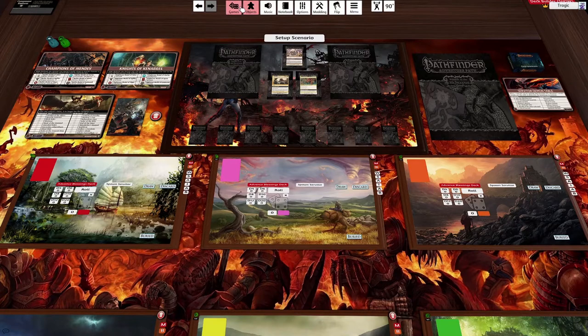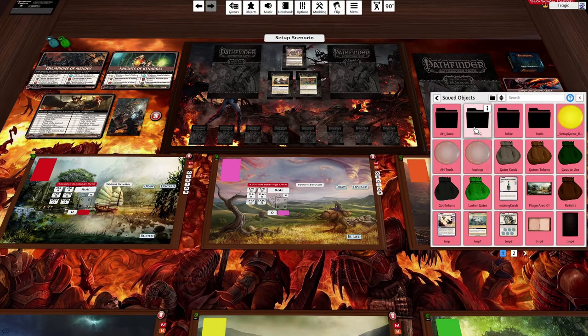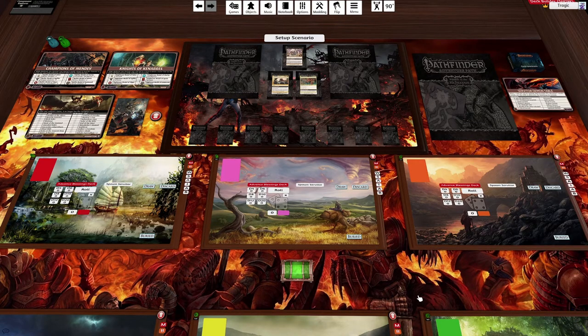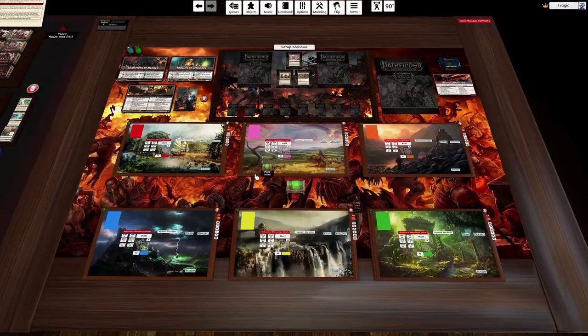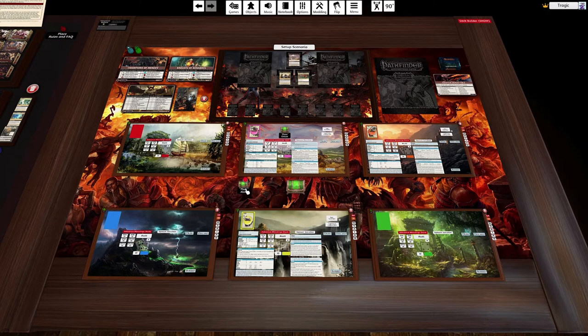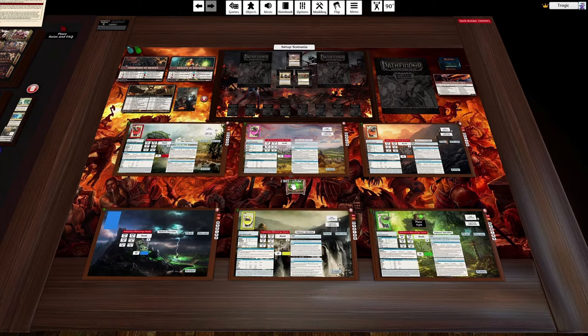We're going to grab our characters that we've been saving and play them in the same order rather than playing them randomly. So we're going to put Honora down here, Sheila up here, Crow here, Alan here, Kyra down here, and Adwin over here.